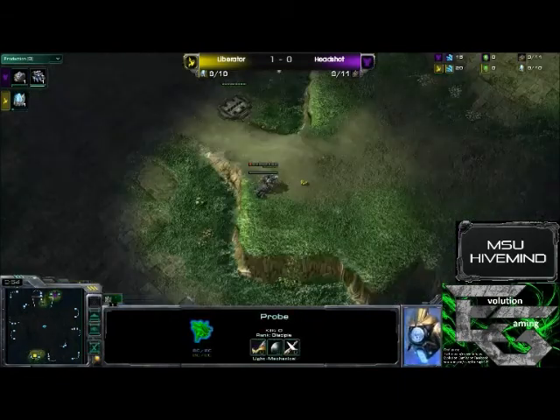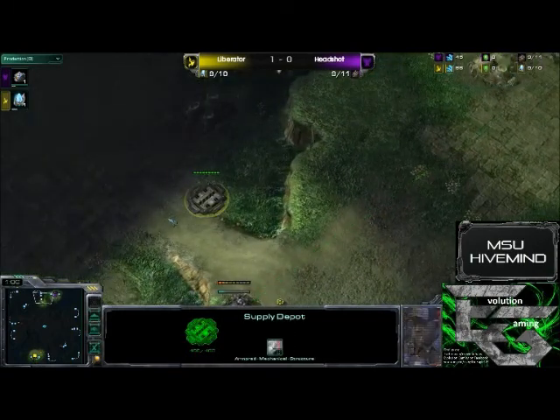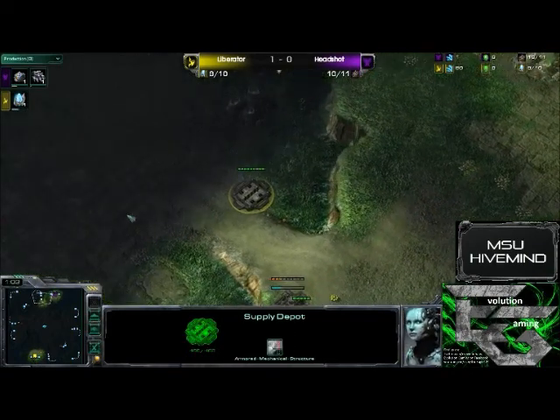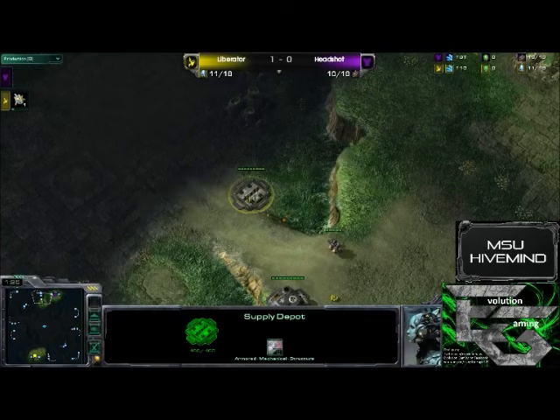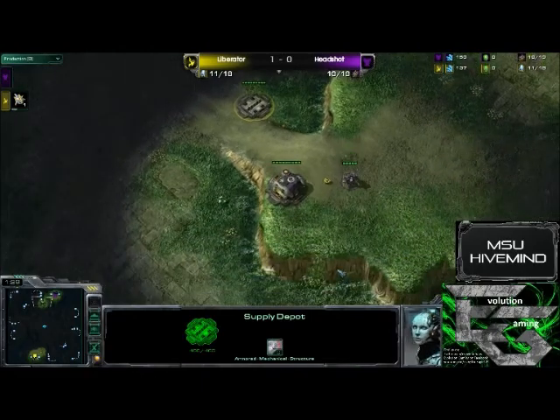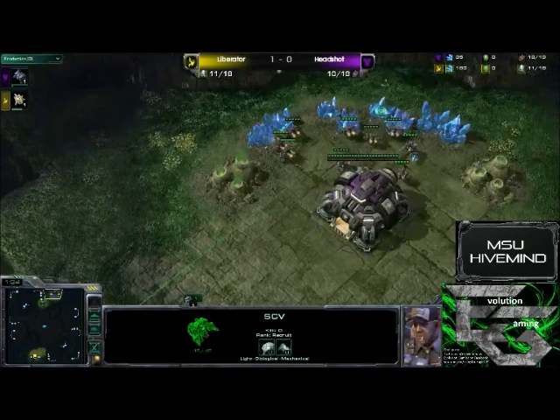Both players are getting their supply depots down at a fairly quick time. Now, just something to keep in mind with the MLG versions of these maps: there are a lot of times when they have neutral supply depots so that you can't wall off at the bottom. If you're the player that wants to wall off at the bottom, you can't, so you can't have any weird 3-rax pressure. We do see the Barracks for Headshot going down now.